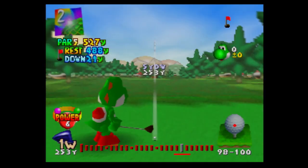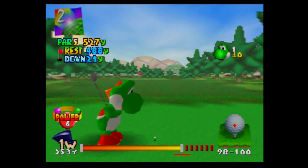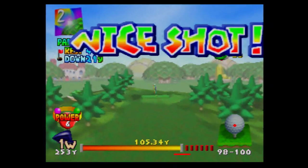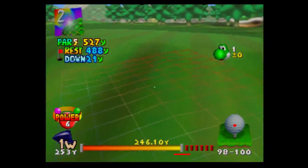I don't want to waste our power shots, but this is a par five so I'm kind of unashamed using one here. We do make it — Yoshi has a rainbow animation when he makes a power shot. Nice little detail.